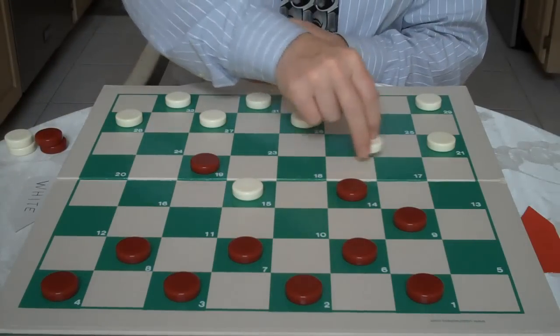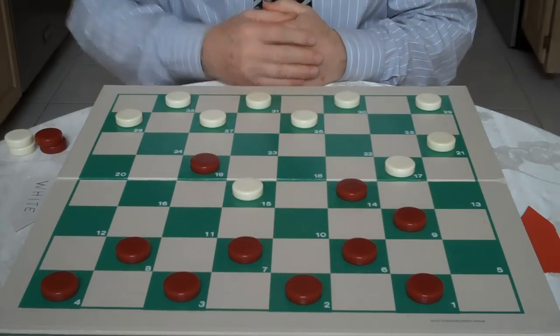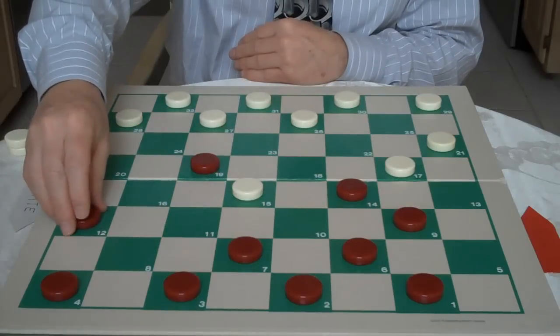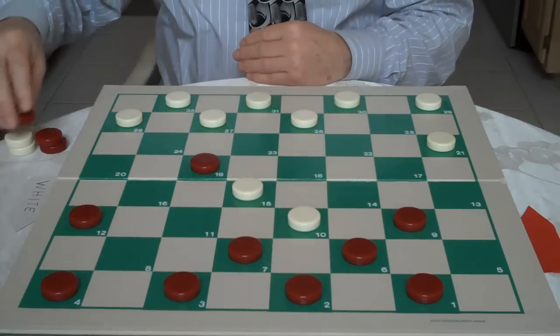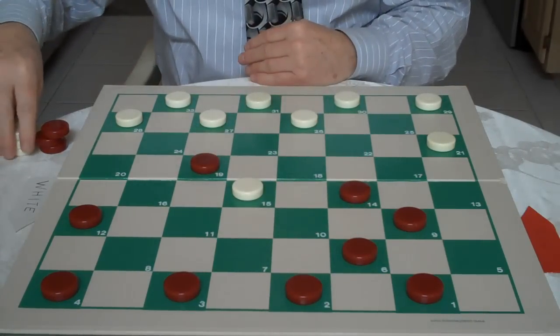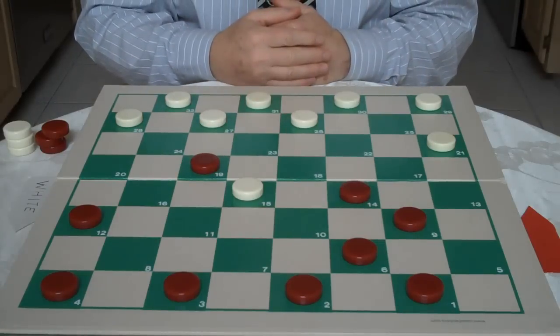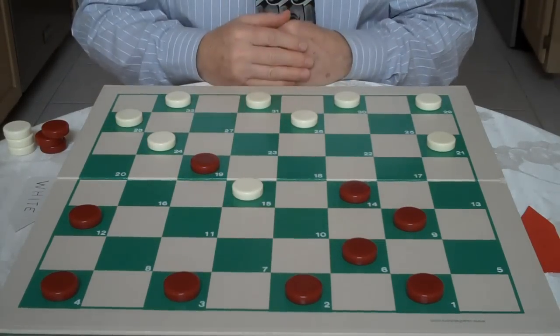White goes in and plays 22-17 — he's squeezing. But Red is going to allow him to jump that checker and just goes 8-12. White jumps 17-10, and Red jumps 7-14. Here in this position, White plays 27-24.